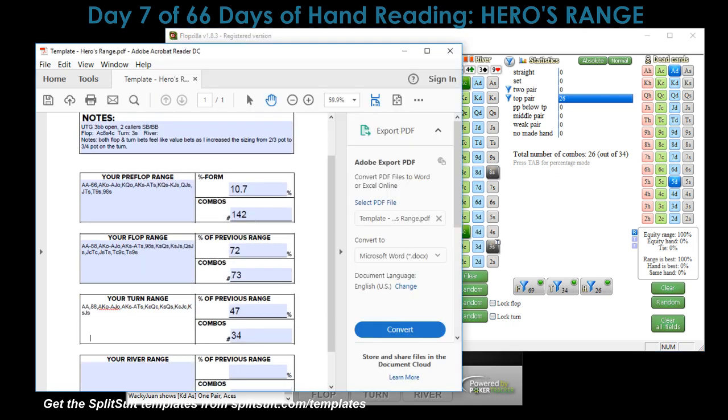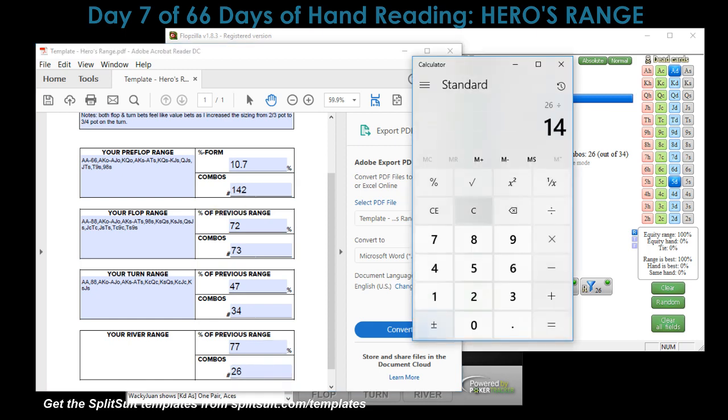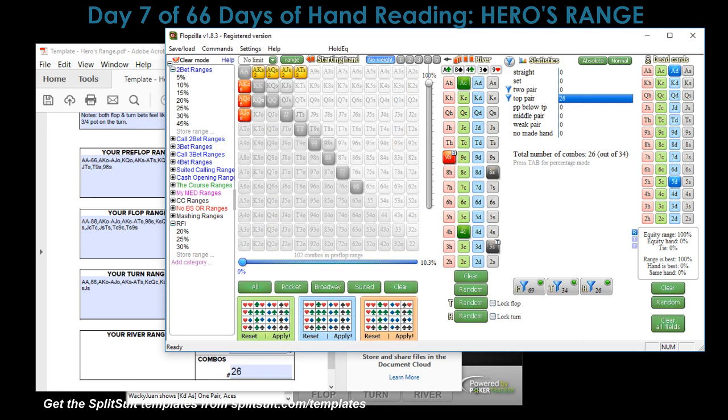I am expecting us to have some kind of ace here — ace, good! It fell within our range. We narrowed ourselves down to 26 hands. We took ourselves from 142 hands down to 26 hands, removing 82% and keeping 18% of our range, and our actual hand fell within that range. I'm definitely going to consider this a hand reading success.